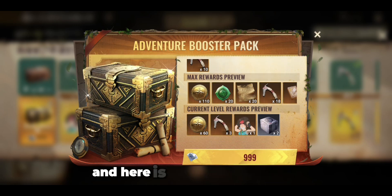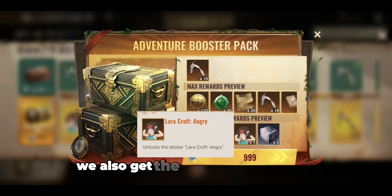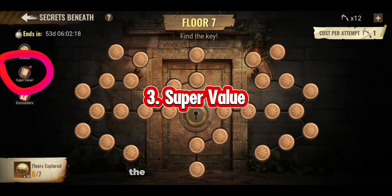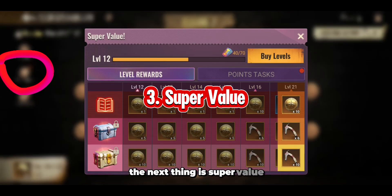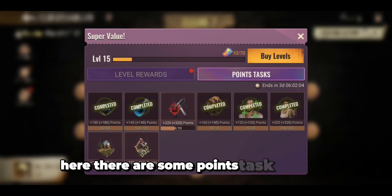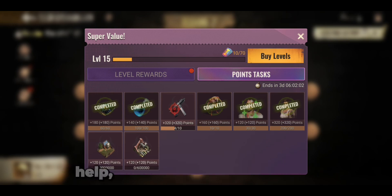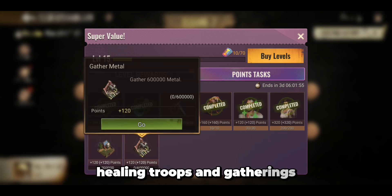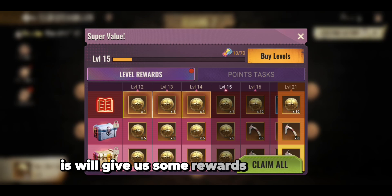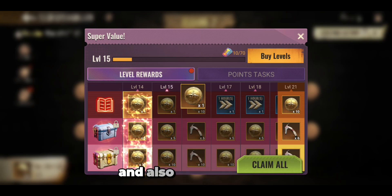Here is the max rewards section. We also get the Lara Croft English sticker. The next thing is Super Value — there are some points tasks as usual, like timer, head aliens, donation, exploration, killing, training troops, healing troops, and gatherings. If we finish the tasks, it will give us rewards like Lara Croft coins and also speed-ups.